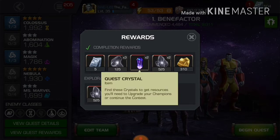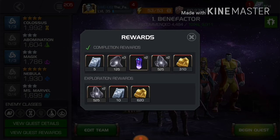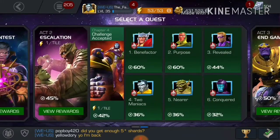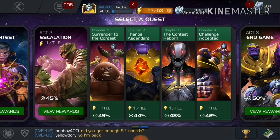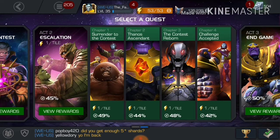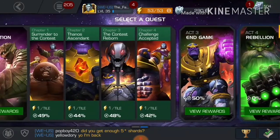That's just in one phase of Chapter 4, and each chapter has multiple phases. So you will get that much ISO and quest crystals per phase. On top of that, fighting specific players gives you extra ISO when you win, so your ISO adds up even further. Your XP increases quickly because you have the boost activated.